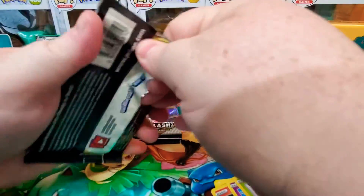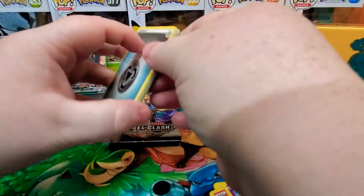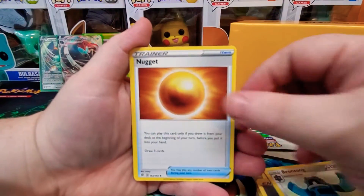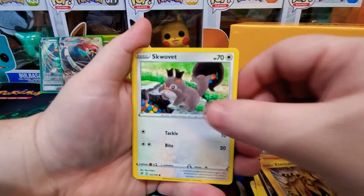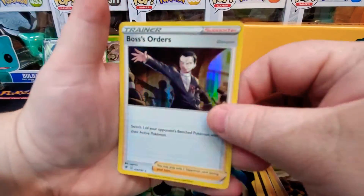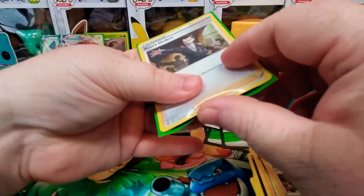Okie dokie. Next pack, guys. Nice, we got another white code. Four to the front. We got Metal Energy. Pelipper. Bronzong. A Togepi. An Impidimp. Magmar. Electabuzz. Snom. Snover. A Reverse Snom. And — you guys, I needed this card — we got a Holographic Boss's Orders! A Holographic Boss's Orders, guys. Nice.